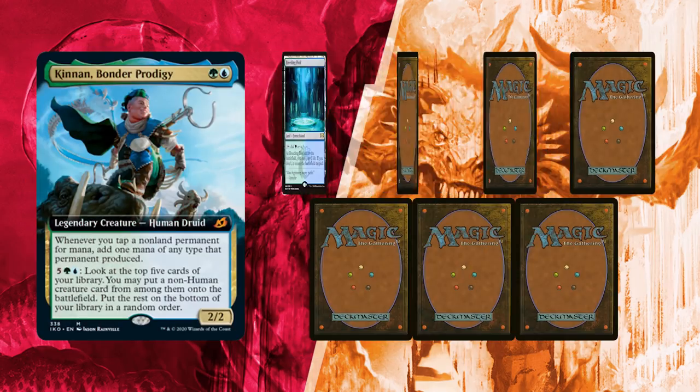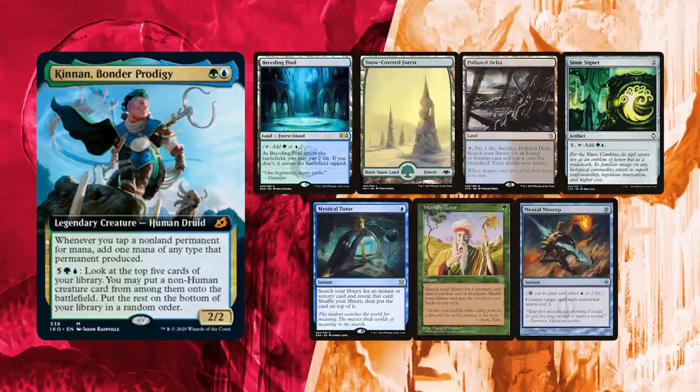Let's check our starting hands — David is going first this week! His hand has all the tools he needs to attempt an early win! Mystical Tutor can get him a Transmute Artifact for a Basalt Monolith! Worldly Tutor can get him an infinite mana outlet like Thrasios or Walking Ballista! He also has a Simic Signet, a Mental Misstep for protection, and three lands: Breeding Pool, Snow-Covered Forest, and a Polluted Delta!